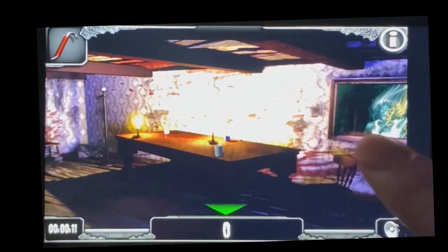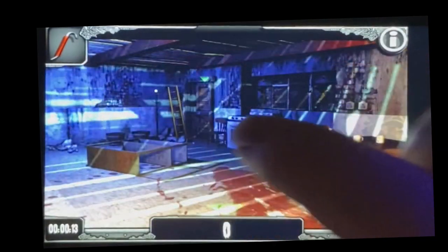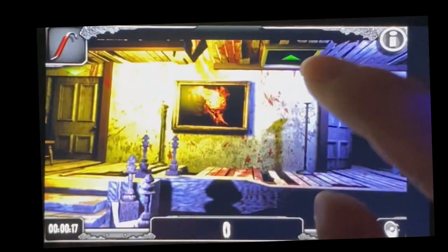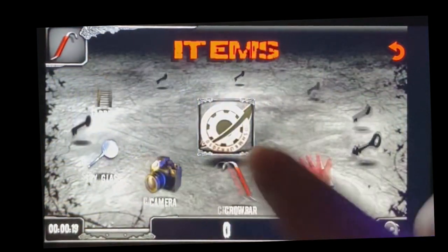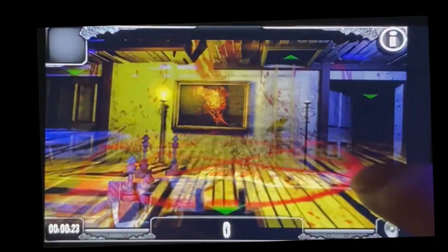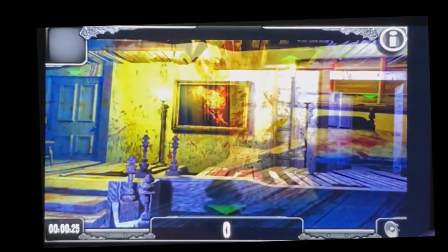Once you're inside, make sure you hang a right, go through the dining room into the kitchen, grab the ladder in the corner right here, and then take this up to the second floor. This will save us a bunch of time later when we actually have to go up there, since we don't have to fumble around our inventory.